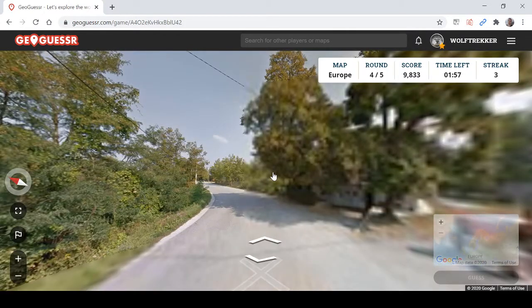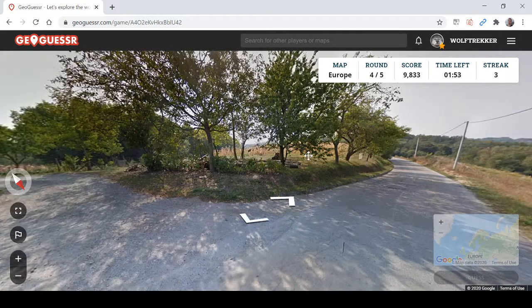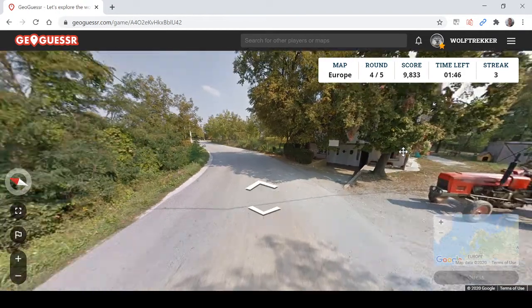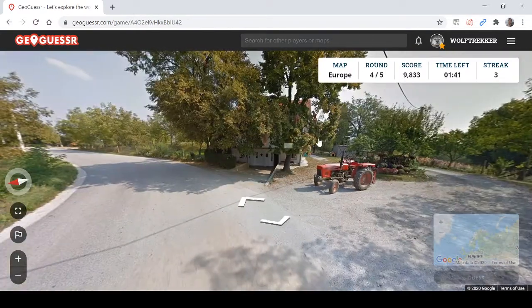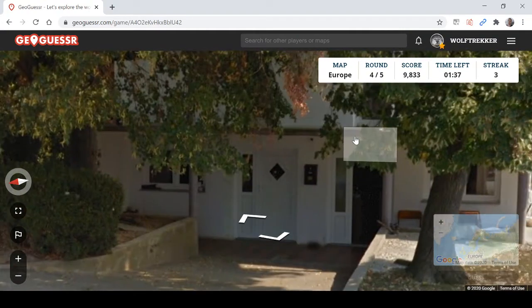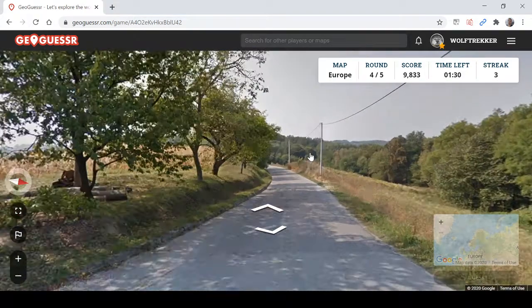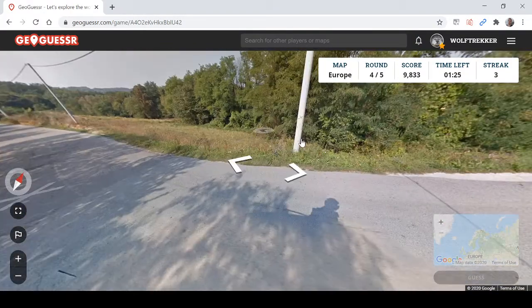What do we have? This looks a bit more tricky. It feels like maybe Serbia, Hungary, Romania, somewhere around that region. Can we see anything on this house? Not really. We have a tractor, and it's quite hilly. Not much to go by here.